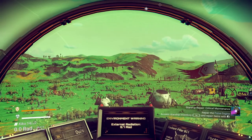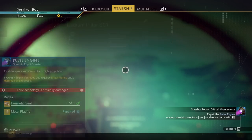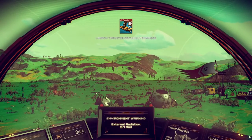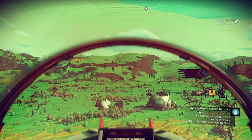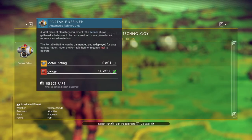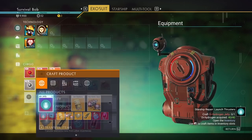We're going to jump in our ship with our brand new hermetic seal. We'll just fix it - there we go. Now we have to fix the launch thrusters. It needs dihydrogen jelly as well as pure ferrite. We don't have pure ferrite, but we can make a medium refiner which the tutorial will tell us to do. First it wants me to make the jelly.